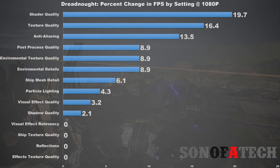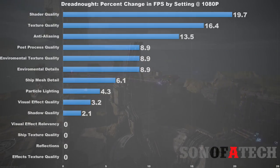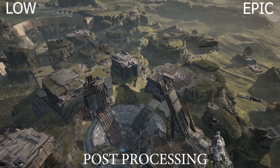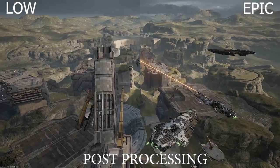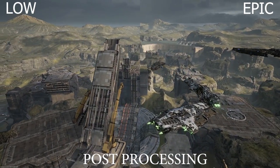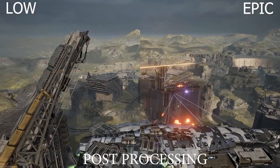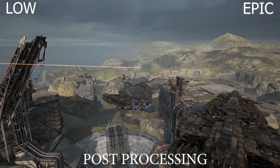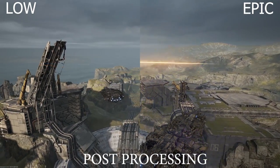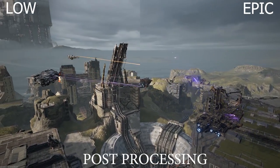The next is post processing quality, with an 8.9 percent change in FPS. This covers items such as anti-aliasing, and they seem to have lumped a lot of settings into this category, including motion blur and depth of field — both settings most PC gamers don't really enjoy. You might as well turn it off and net yourself almost a 10 percent gain in frame rate.